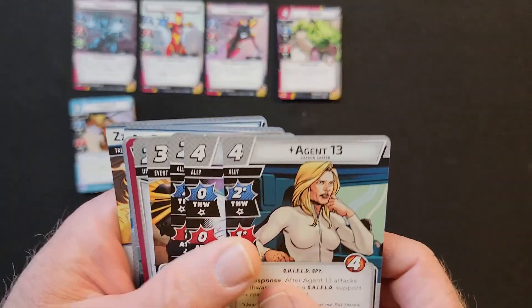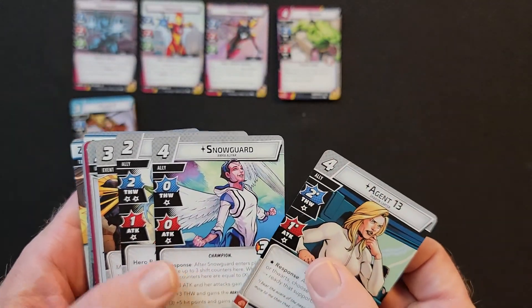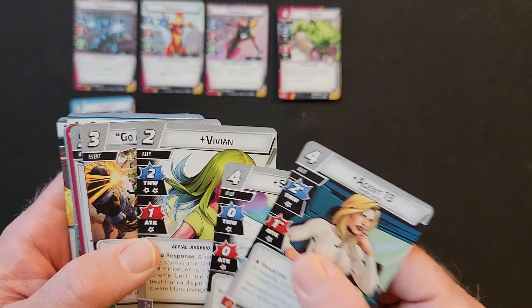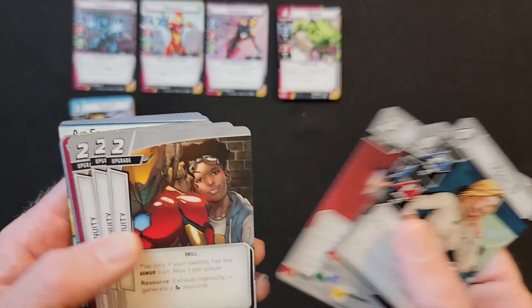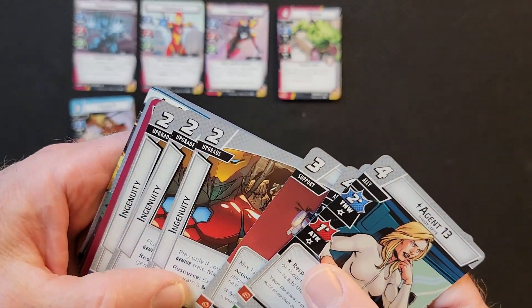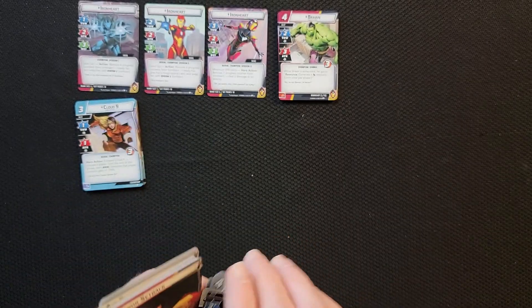Alright, then we have the basic cards: Agent 13, Snow Guard, Vivian, Go Four Champions, Helicarrier, Ingenuity, and three Ingenuities.